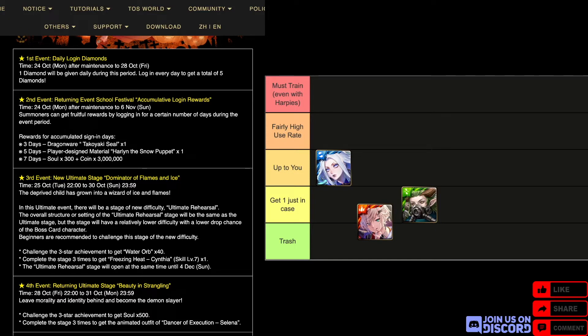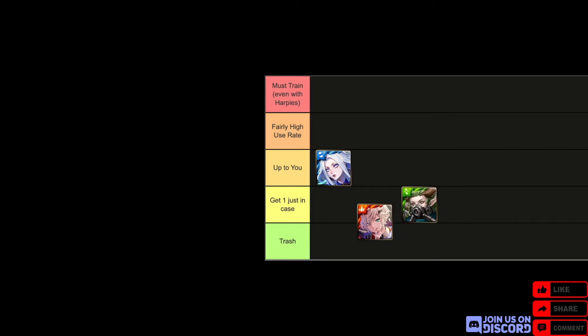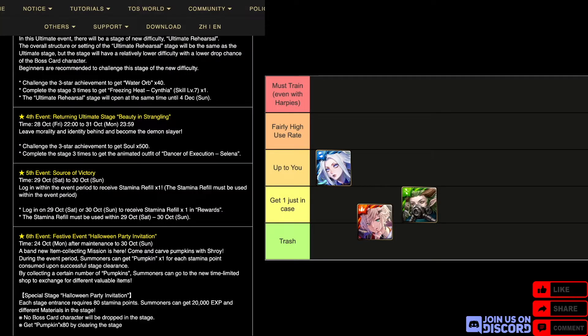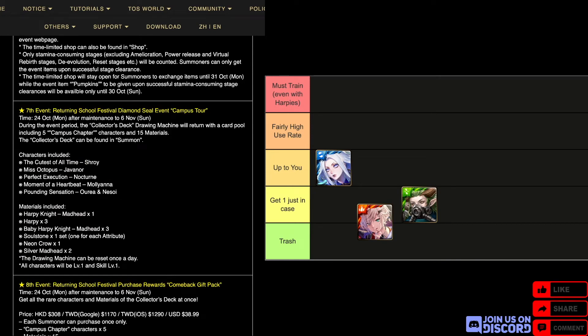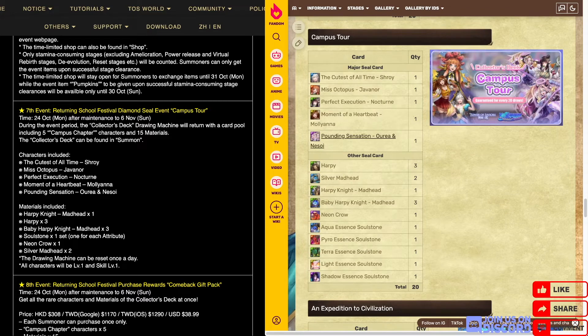Moving on to the celebration events — one of the most important things is the returning event: School Festival. You get stuff like the Takoyaki Seal, which is a seal that allows you to recover without using recovery. There is also a returning ultimate stage of Selena, Earth Elf — this is an okay card, get one. It's not particularly high use rate. There will also be the Campus Tour Collector's Deck returning.